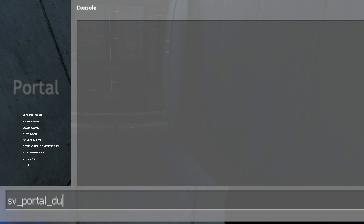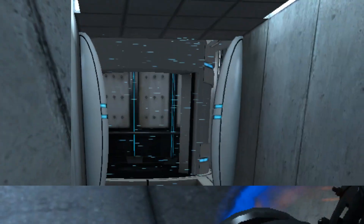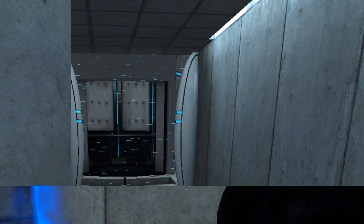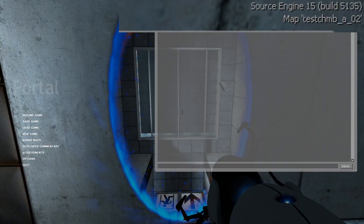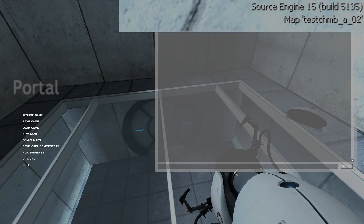If you do portal_debug_touch, that's on now. I'm going to try to do the bounce. Nothing's in the console right now. I'm going to walk through it — okay, I walked through it. Do this command and then do developer 1. Now this is what we want. I'm going to clear the console so nothing's in it. When I walk through it and then have a look at the console, it tells you what portals you're touching.